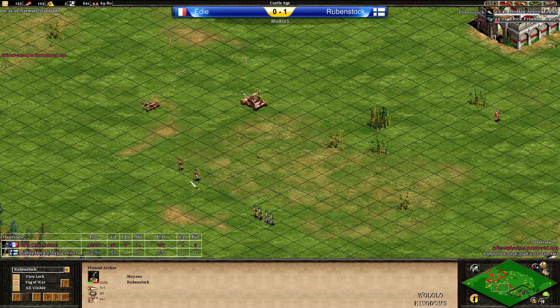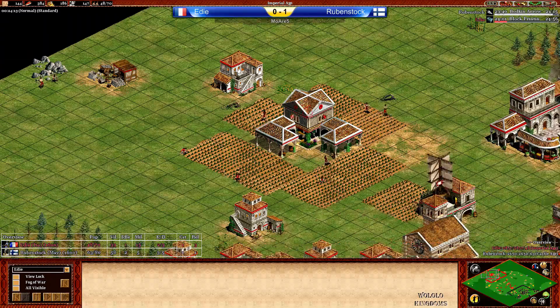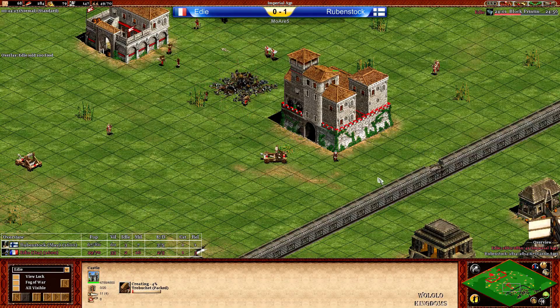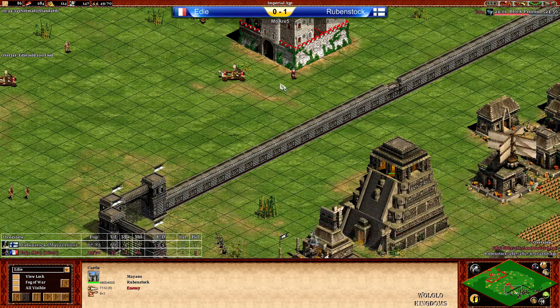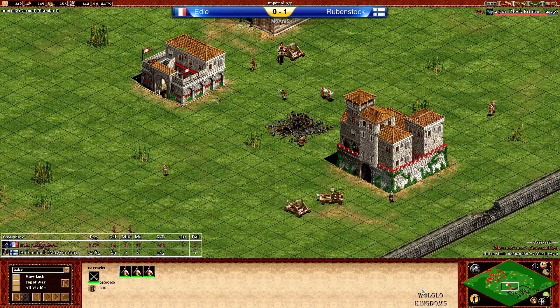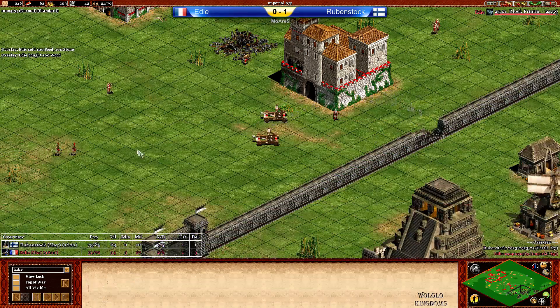He's really early up to Imperial Age — not sure if that's a good idea. Rubenstock going with Bodkin Arrow, and I'm assuming we'll see the first Trebuchets out from Eddie. Eddie is still trying to chase away those Plumed Archers and take them down. Two actually got converted. Eddie doesn't have enough — finally enough for a Trebuchet. He's going to start attacking this TC very soon. Genoese Crossbowmen out and a few Condottiero in that barracks. Block Printing on the way for the Monks — makes sense.